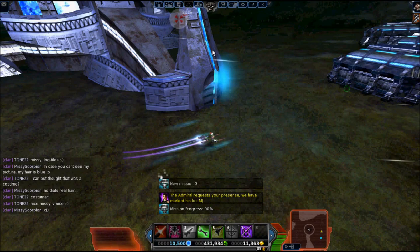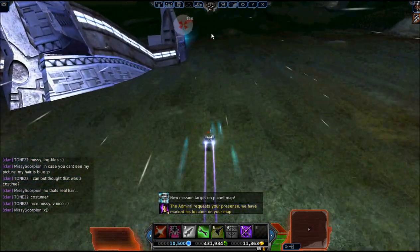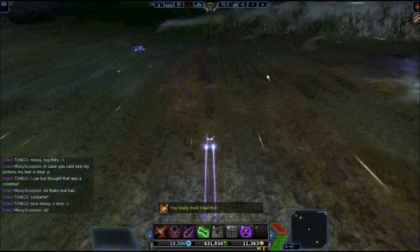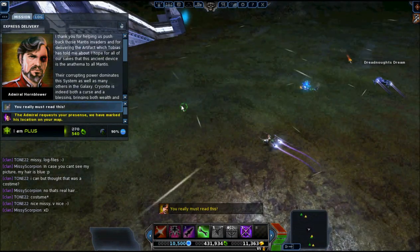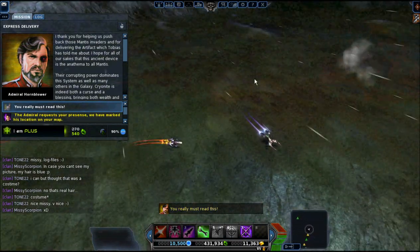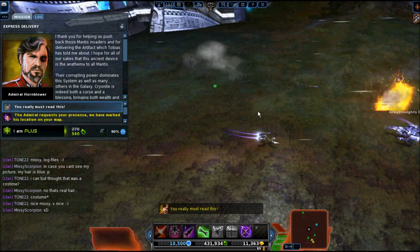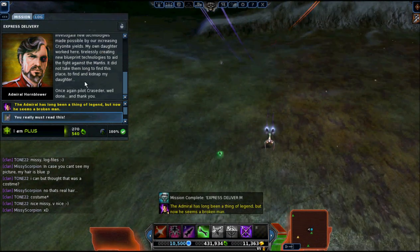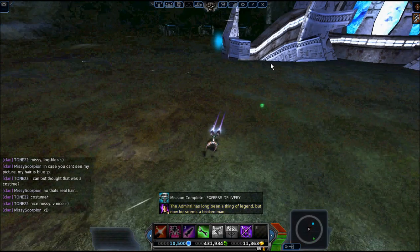Mission updates. We fly around to the front and get to meet Admiral Hornblower. You really must read this — so if you haven't read any of the story on this mission yet, do try to keep track of the story. It makes the game a lot more interesting. Quite a bit to read here, but perfectly safe — no more Mantis in this area.